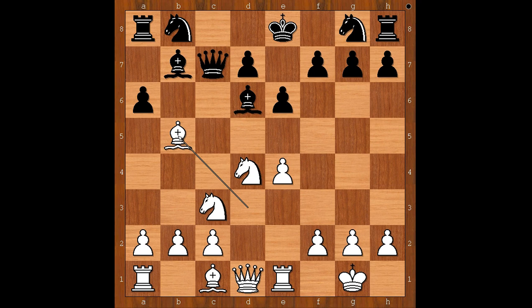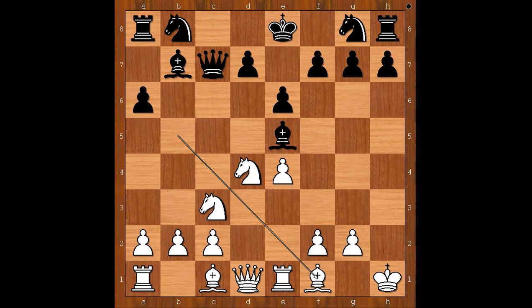Forintos played bishop takes pawn on h2. If a takes on b5, then knight d takes on b5 — white is winning. Back to our game. Forintos played bishop takes on h2 check, king to h1, bishop to e5 — saving the bishop — bishop to f1. Black to move. Forintos played a developing move: knight to f6.